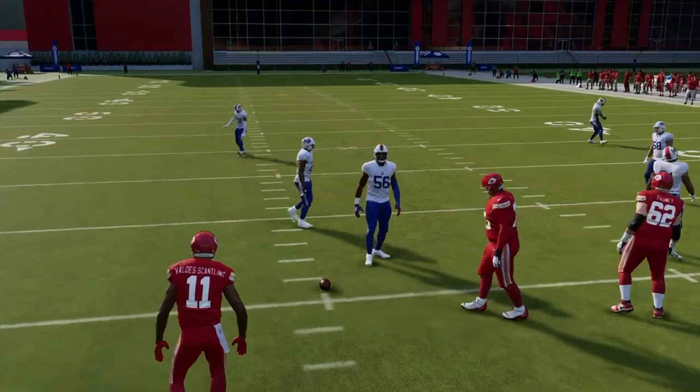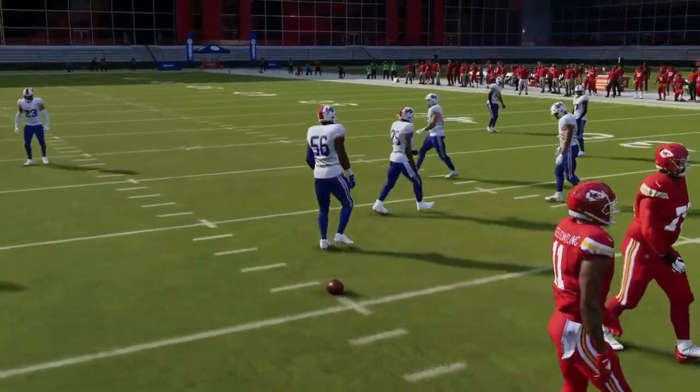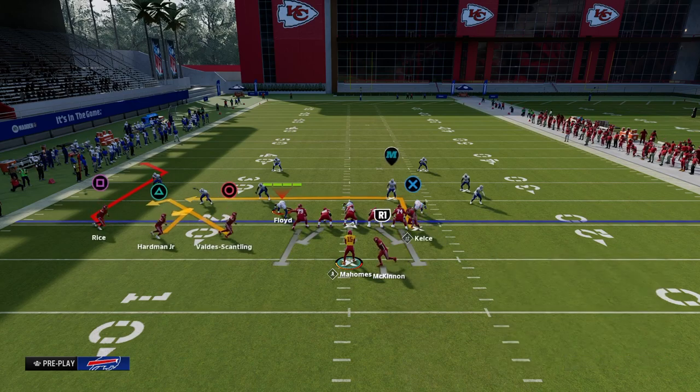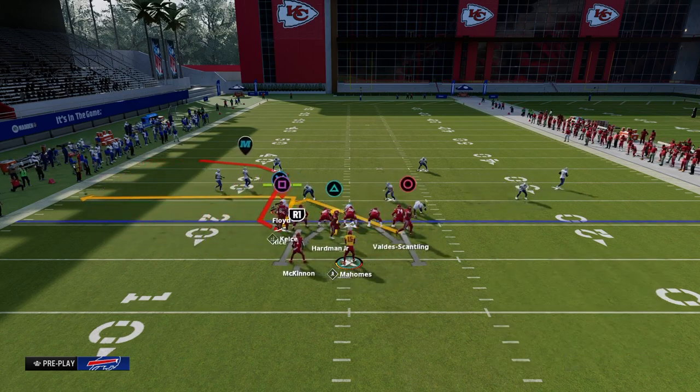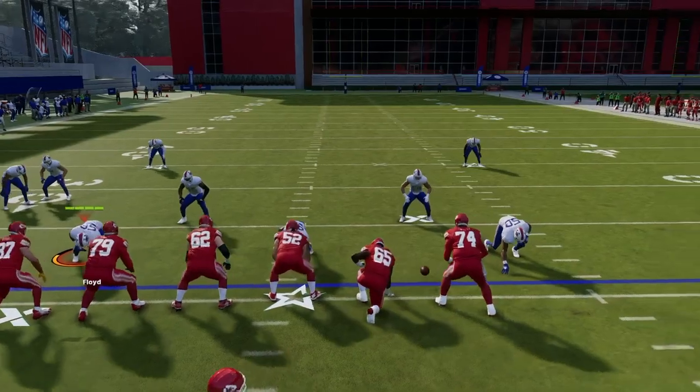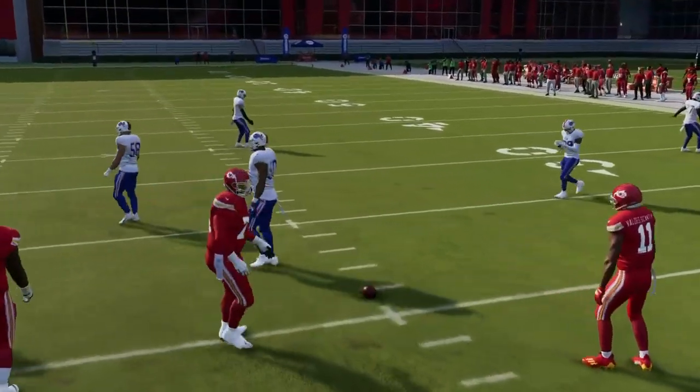If the ball is in the middle of the field, it's the same distance both ways and doesn't matter. But if the ball is on the left hash, you want to flip your formation at the play call screen so that your Trips are to the wide side of the field. Super important little tip about Trips Tied In.